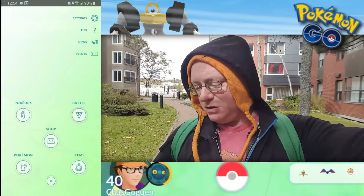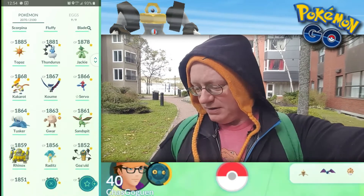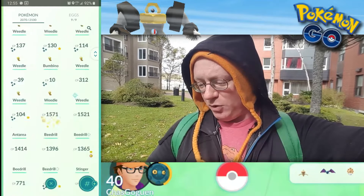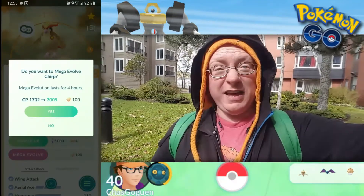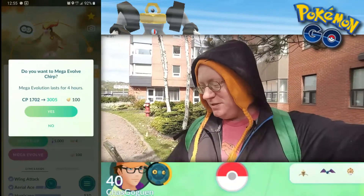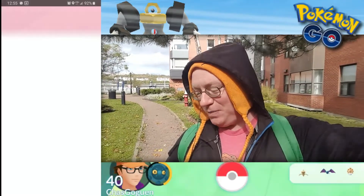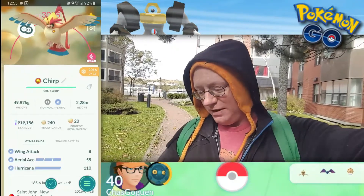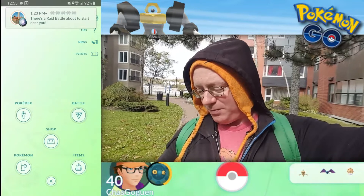And that is going to be good old Chirp. Let's go to our Pokemon list and see where he's at. Pidgeot is near the top of the Pokedex list. Chirp — there you are. He's at 1702, and through Mega Evolution he's going to go up to 3,005. Now, that seems like a lot. When we did the Mega Evolution for Stinger Aravedrillo, the number was actually inaccurate on this page — but let's see what happens. We have four hours with Mega Pidgeot. Here we go. And I've got to remember to check the Pokedex, because I always forget.